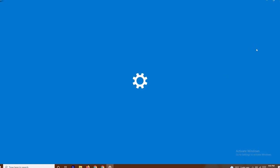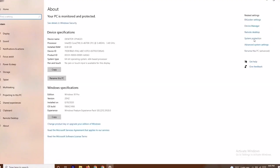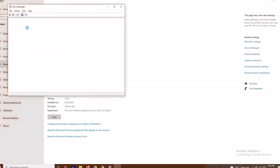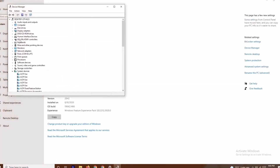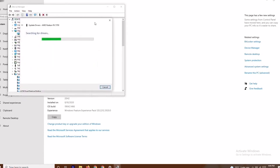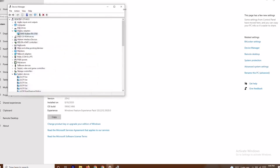In Device Manager, go to Display Adapters. My graphics card is AMD Radeon RX 5700, so I right-click and go for Update Driver, then select 'Search Automatically for Drivers'. If the drivers are up to date, you'll get a message confirming that; if not, it will prompt you to update.